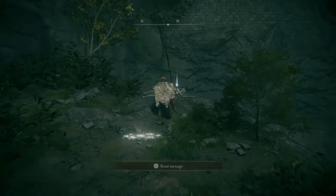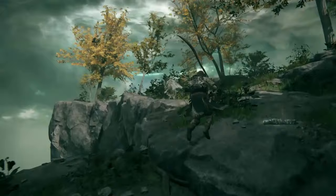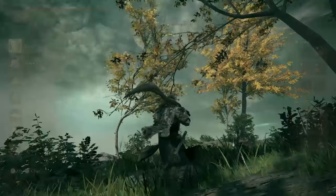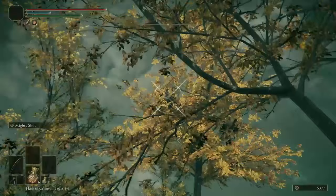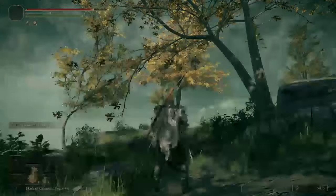Heading over here — there's an item we just saw and that's 10 bolts. Now we're gonna take this path. You can see a couple Stormhawks in the trees if you look closely, and one down there. The grace is just right down there but there's an item we want to get — be careful dealing with three of them unless you manage to pull one at a time. I'll turn to my trusty bow and pull one of them. These Stormhawks can drop fly pinions and even Stormhawk Feathers.